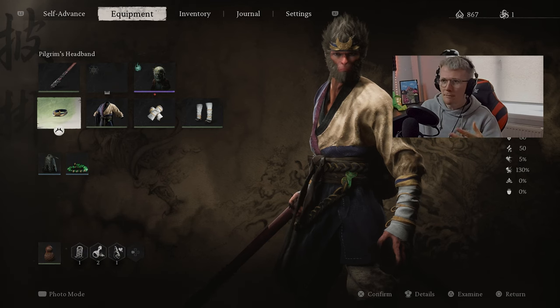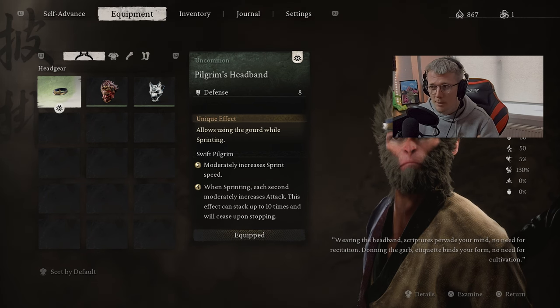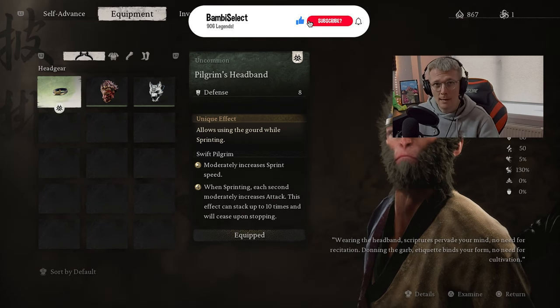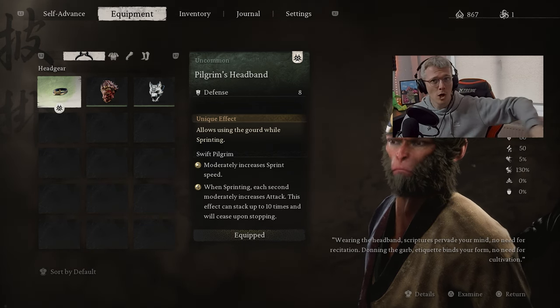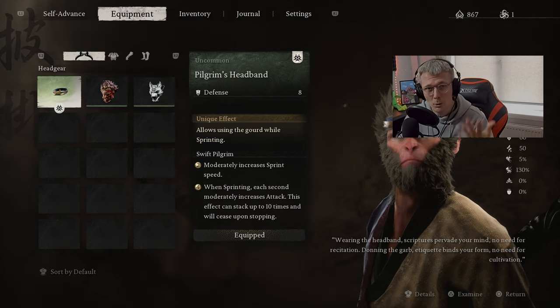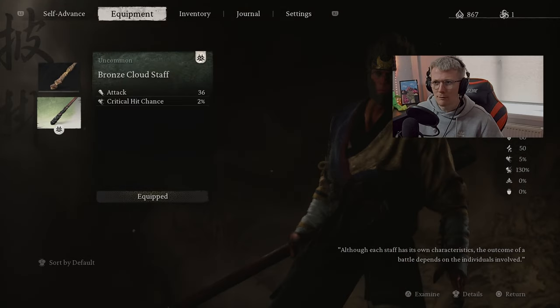I'm level 15 at the moment. We're gonna be using the Pilgrim's Armor again — when you're sprinting, each second increases attack and this effect can stack up to 10 times. We're using that because he's gonna be firing a lot of projectiles at us and we're gonna be running around charging up our heavy attack. The longer you're running, the stronger you'll be.